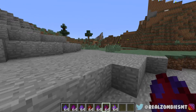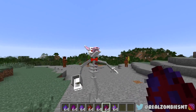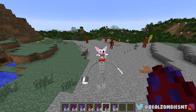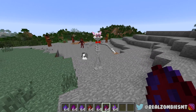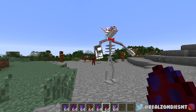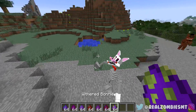Up next is Mangle, my favorite animatronic. Look at Mangle — she's standing! I'm so proud of you. She's so cute. Look at her hand too — it's like that little endoskeleton. Oh, that's so cool. All the models look great.